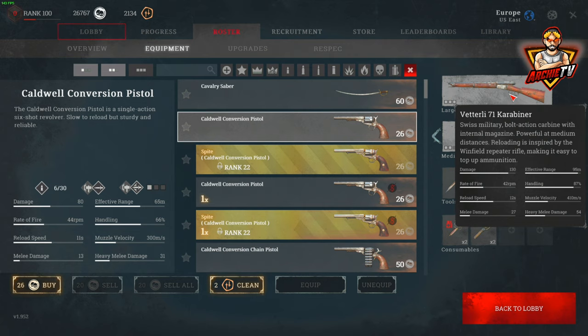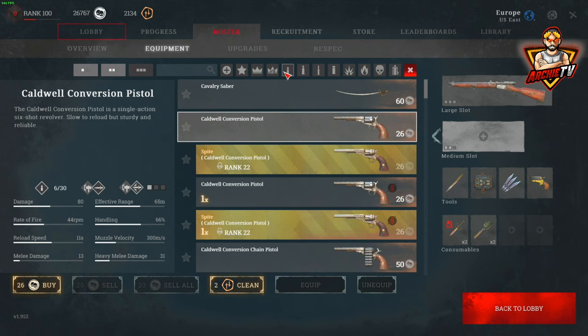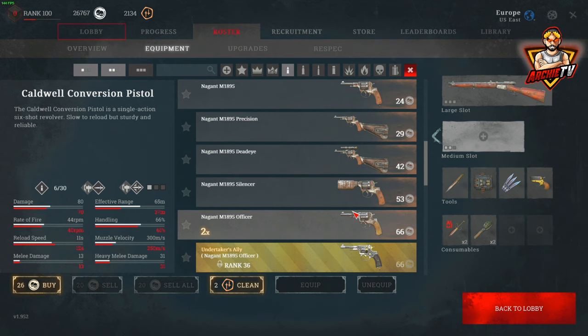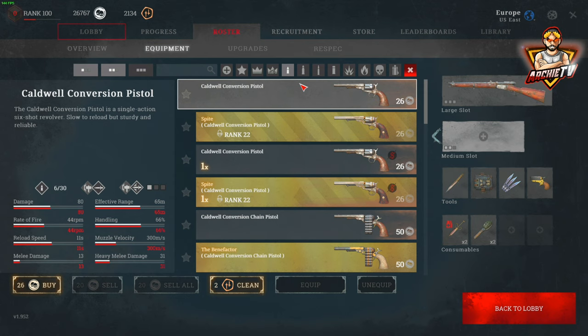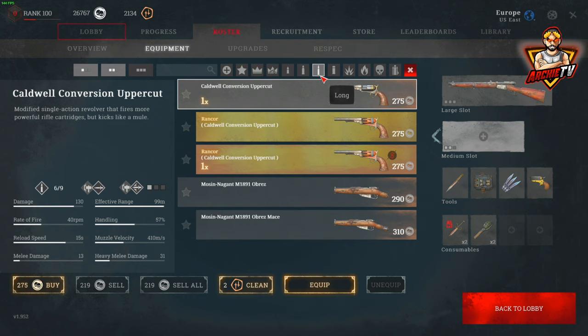With the Vetterly you can use it with a lot of setups. In the compact slot you can use a chain pistol if you have fanning, or an officer. For medium you can use a PAX, which is pretty good because it gives you more ammo. You can use it with the uppercut too, though I don't really see the point since we're already using medium ammo.